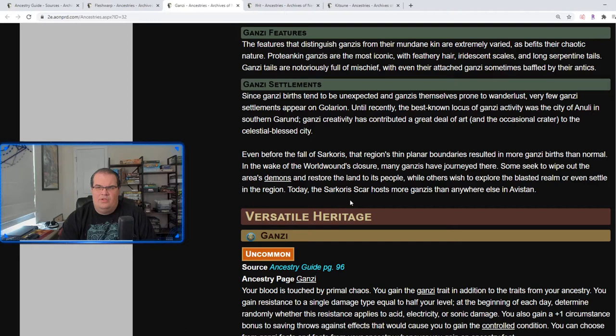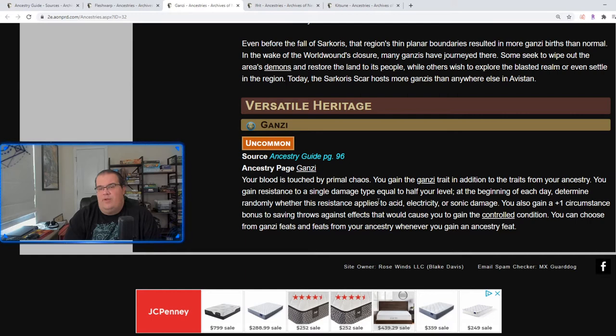The most iconic Ganzi have feathery hair, iridescent scales, and long serpentine tails. Your blood is touched by primal chaos — you gain the Ganzi trait and resistance to a single damage type equal to half your level. At the beginning of each day, determine randomly whether this applies to acid, electricity, or sonic damage — it's random, so every day you wake up it's a different one. You also gain a plus one bonus on saving throws against anything that would give you the controlled condition.